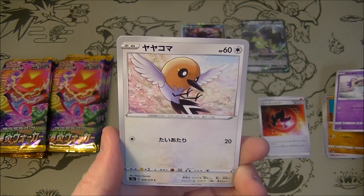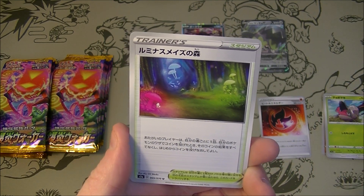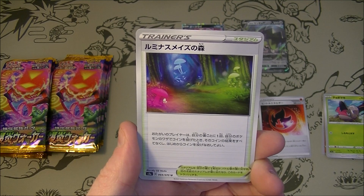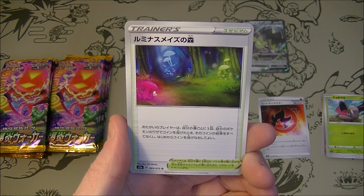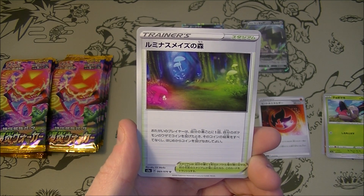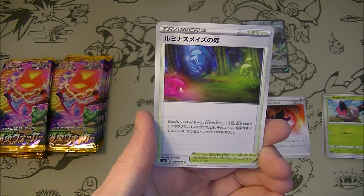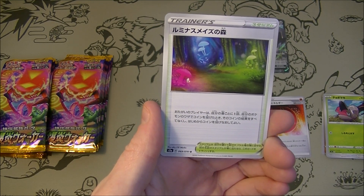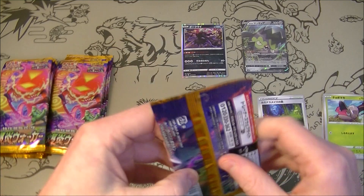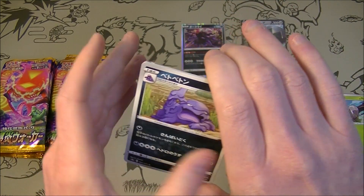Just a cup of tea — I like it. Luminous Maze Forest — interesting name. This is a stadium card. It's called Glimwood Tangle in English, but Luminous Maze Forest in Japanese. Once during each player's turn, after they flip any coins for an attack, that player may ignore all effects of those coin flips and begin flipping those coins again. So it lets you re-flip if you don't get the flips you want. That could be potentially quite good depending on what you're playing.